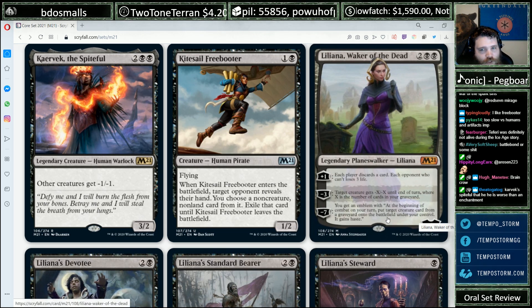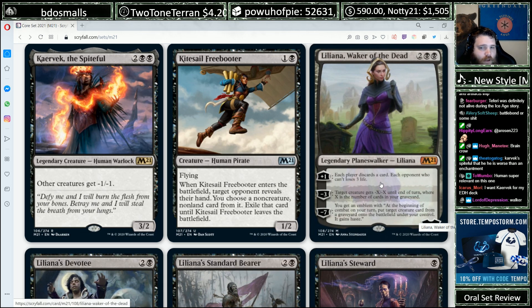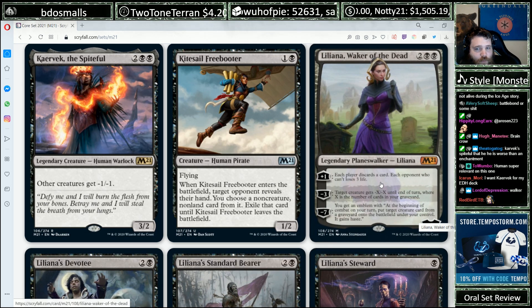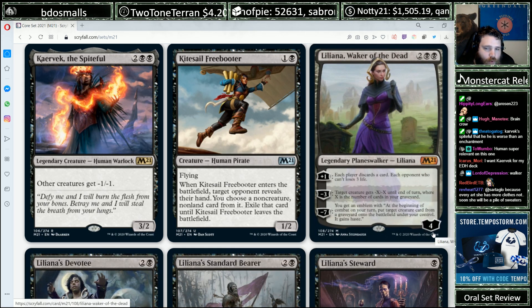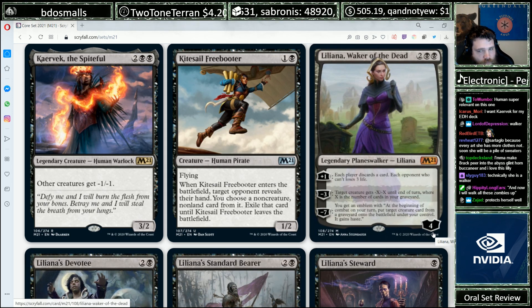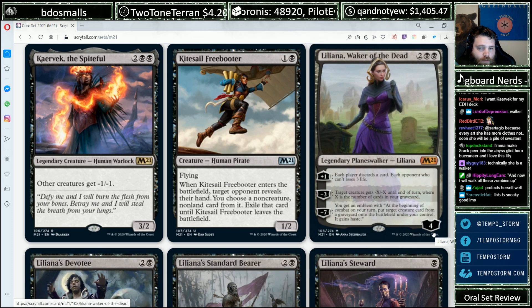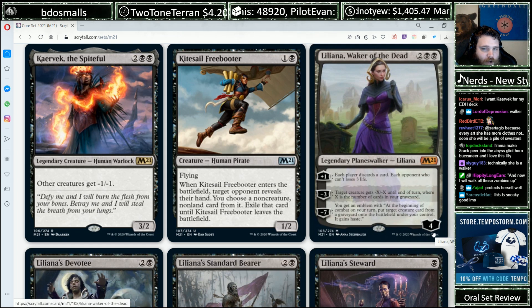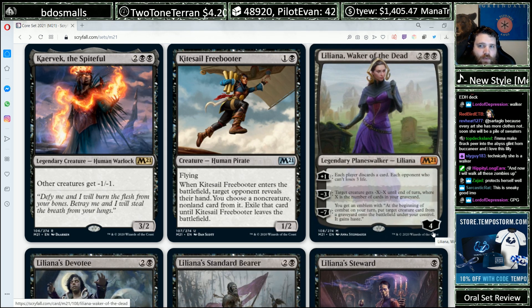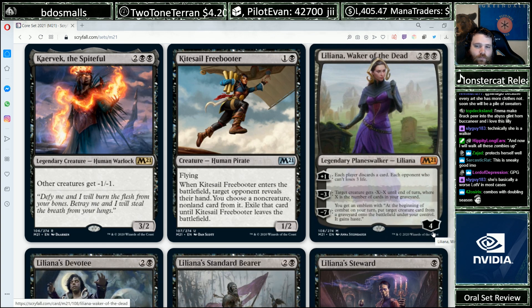Liana, Walker of the Dead, 2BB, 4 starting loyalty. Plus 1: each player discards a card; each opponent who can't loses 3 life. That works well with the red-black Titan effect. Minus 3: target creature gets -X/-X until end of turn where X is the number of cards in your graveyard — it starts with 4 loyalty so it can pop something right from the get-go. The minus 7 emblem puts a target creature card from your graveyard onto the battlefield with haste at the beginning of combat each turn. Pretty sweet emblem. The difference of a mana is big — if this cost 3 I'd be excited, but it costs 4, so I'm not excited about it.